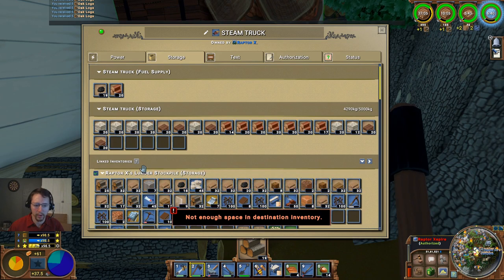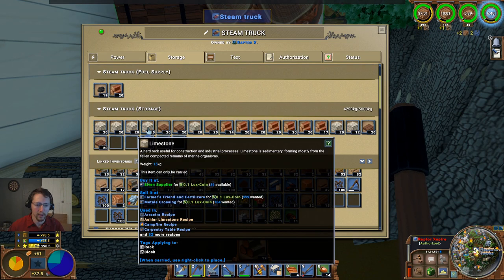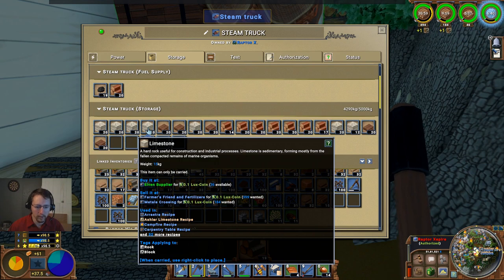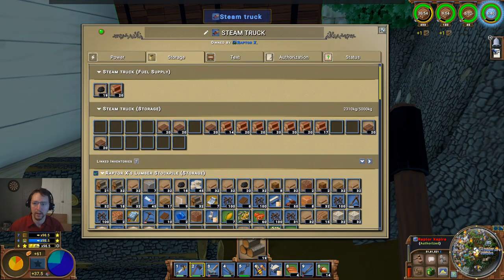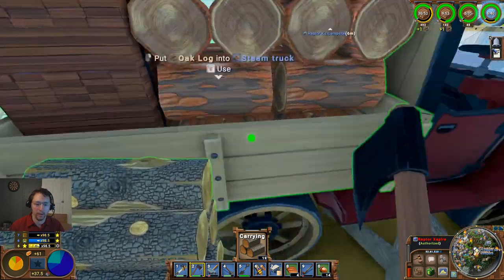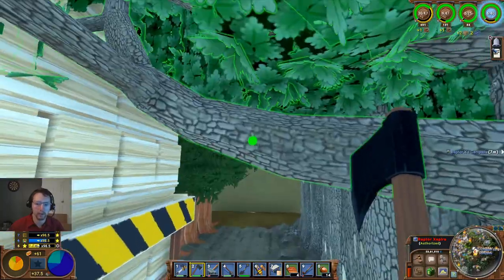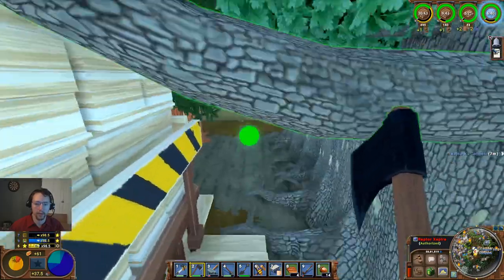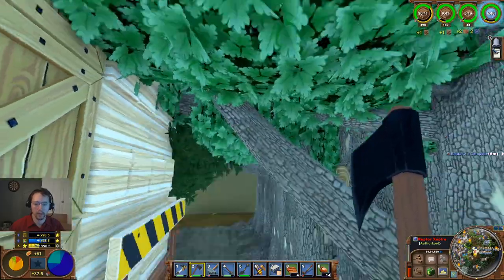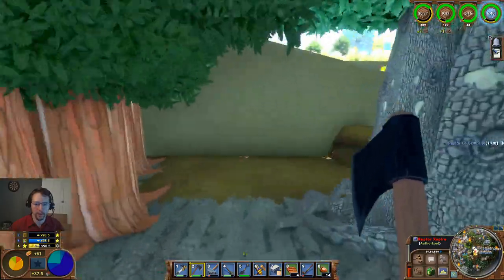Go ahead and drag those into there. There's not really anywhere to sell that currently, so I'm just going to drag that in here — I've got plenty of storage space. I'm also going to go over here and chop out a couple of these quickly so that I've actually got some passageway through here.